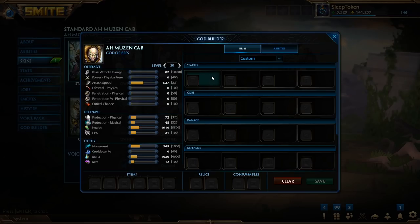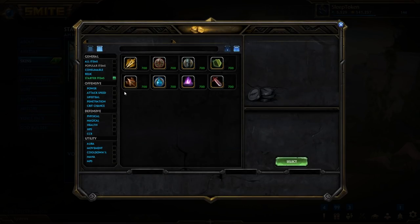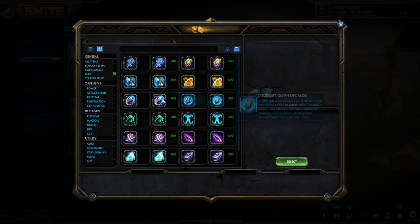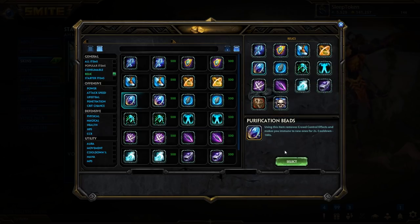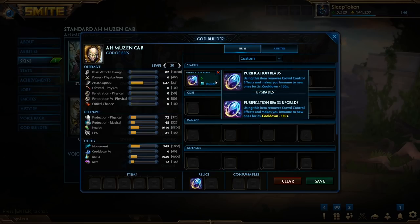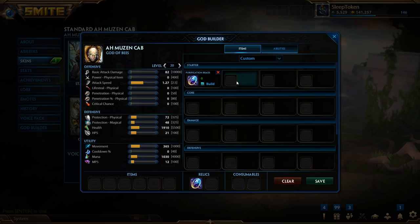So we're going to start with some physical characters and then look at some magical characters, just to get the overarching idea. I'm not going to specifically tell you what to build on any character, but rather just give you an idea of how a build is formed and what items are typically built. At the start of the game, we actually have one relic that we can choose. A typical relic on many characters across pretty much all roles would be Purification Beads. If you're new, don't get Meditation most of the time — it's usually not the best option.